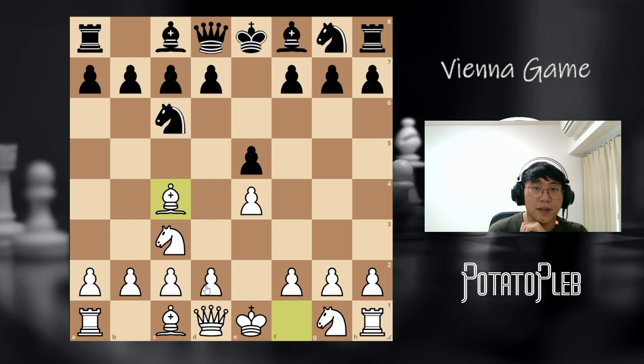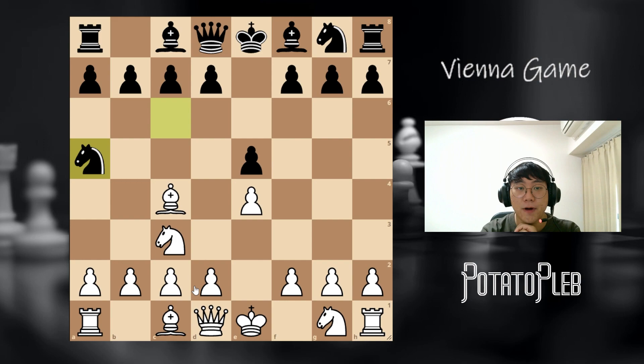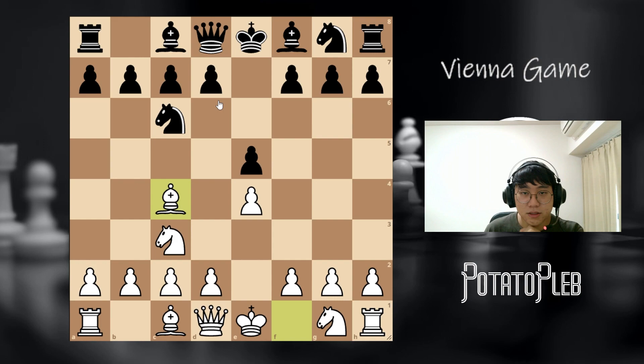Now it is worth noting that in this case, black can immediately start targeting the bishop by playing knight a5. However, I would just recommend playing bishop e2, preserving your bishop and just asking the question of what is this knight doing on the a5 square. When that happens, you're just going to play that.